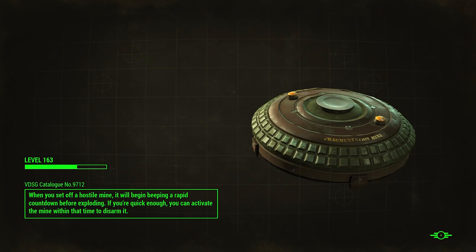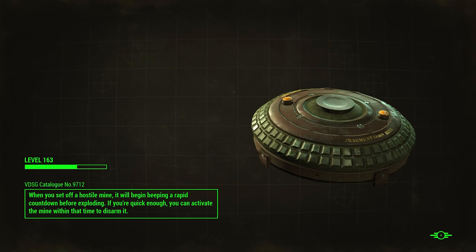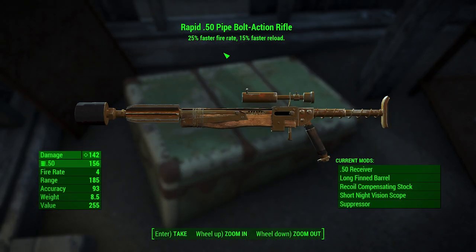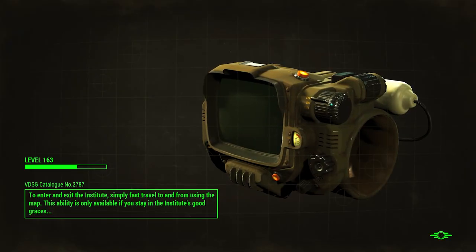Let's wait and see. Green chest appears — quick save — fades out, comes back. And we have a 50 cal pipe bolt action rifle, rapid. So if I did this correctly, we should get another 50 cal pipe bolt action rifle with a different prefix. Let's reload the quick save and see what we get.